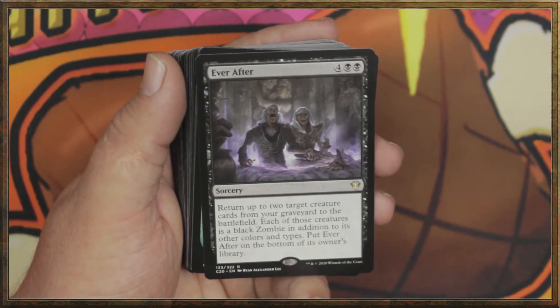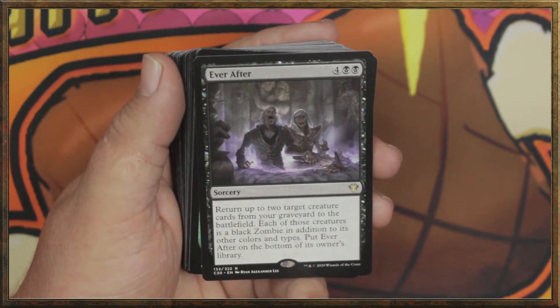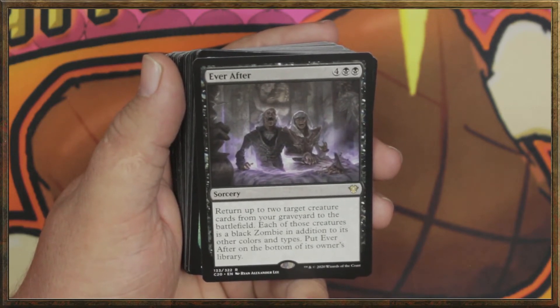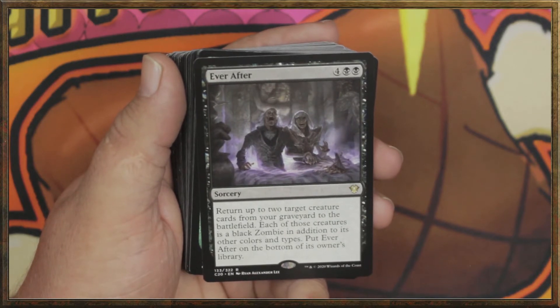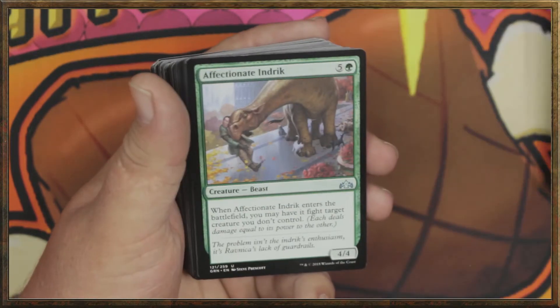Next, we have Ever After — black black for sorcery. Return up to two target creature cards from your graveyard to the battlefield. Each of those creatures is a black zombie in addition to its other colors and types. Put Ever After on the bottom of its owner's library. I like that.